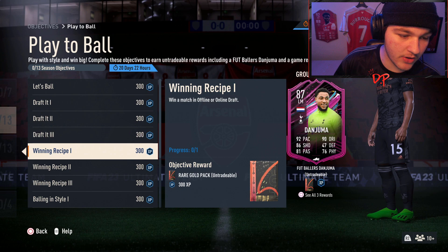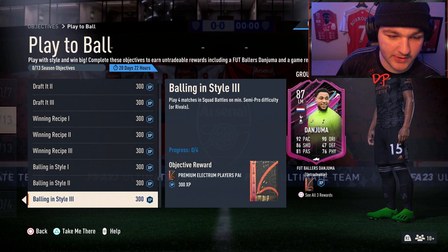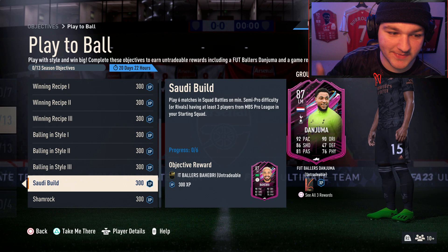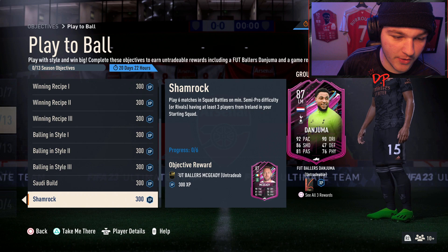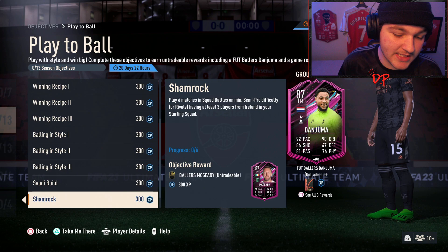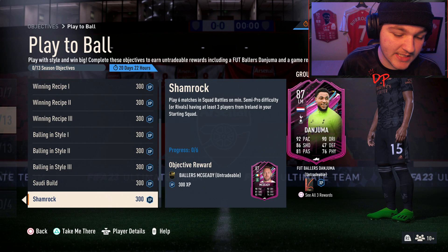For the play-a-match, play-two-matches, and play-four-matches in squad battles objectives — just ignore them separately, because if you're playing six matches you'll get them done automatically. You want to play the six matches with at least three Saudi league players and three players from Ireland. You can search for players already in your club, and if needed buy some from the transfer market — it'll be very cheap. Saudi league and Irish players might be a little more pricey but they don't have to be good, since you're playing on semi-pro.